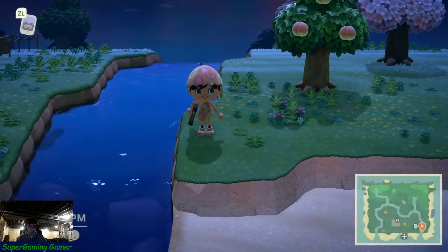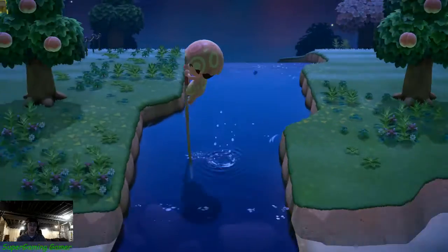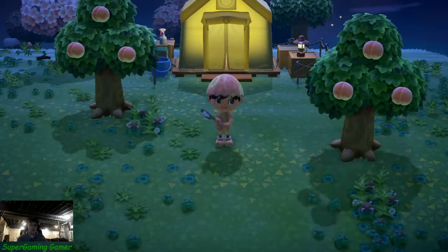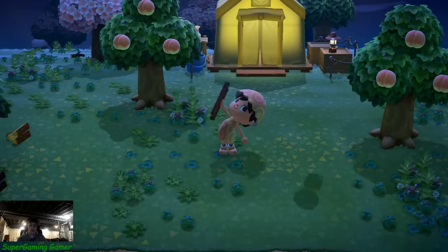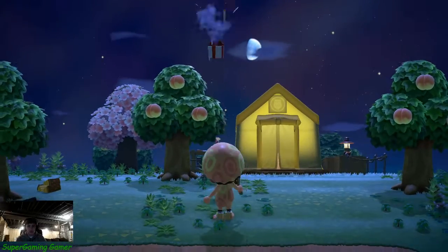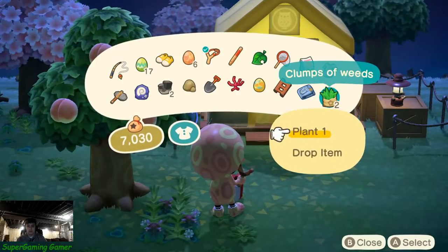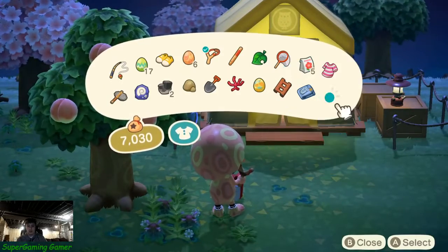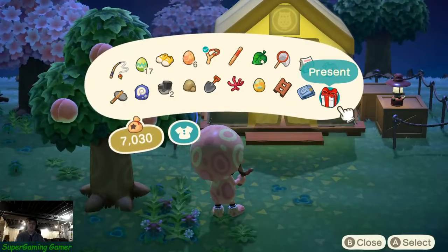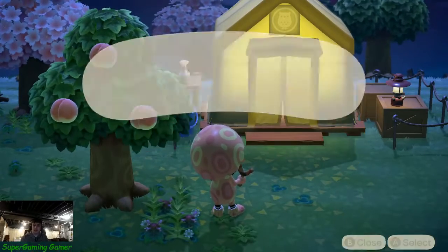I think the main thing - oh, where's my vaulting pole? Also got a slingshot - it's an Easter egg one, which should have a DIY recipe. So basically, we paid off our loan, which is great. Let's learn this real quick - yeah, we're learning more stuff. We got Nook Miles Plus, which allows us to get Miles quicker.